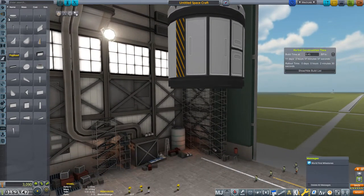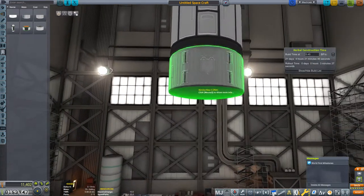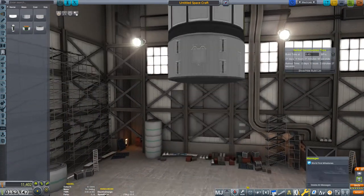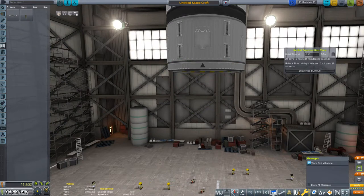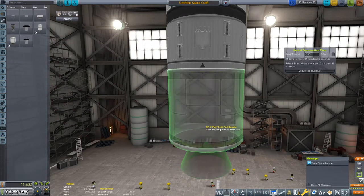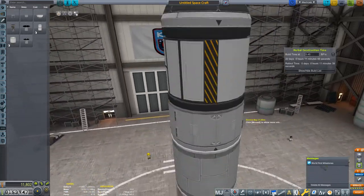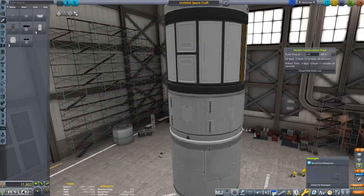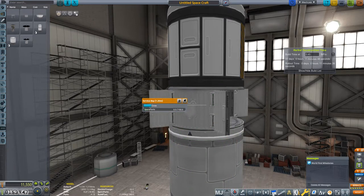Let's see if we also have a service bay - yes we do - where we can put some more science experiments inside. Take another decoupler, we can also stage these two things together, and also give it a little engine at first. Because the first one won't even be a high altitude flight - with the Career Evolution Contract Pack there's also a contract which includes reaching the upper atmosphere.